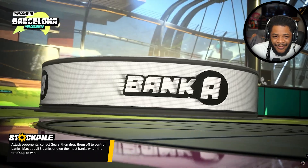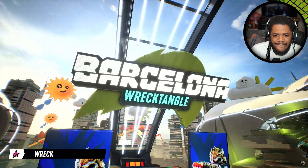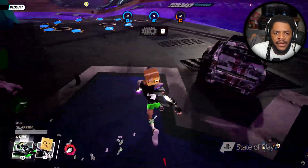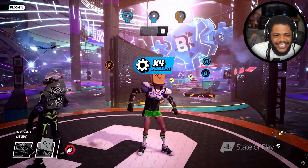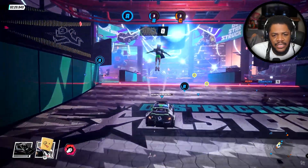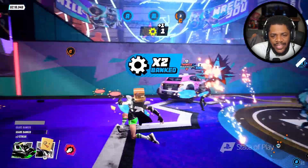Next up is Stockpile — a team-based game that's all about collecting gears and controlling each of the three banks. Wreck your opponent, then jump out of your vehicle to collect their gears. Quickly deposit them into a bank to take control. Evasion and quick thinking are key. One hit will scatter your gears across the area. Naturally, your opponents will be up to the same shenanigans, creating a tug of war dynamic. That's fire too.